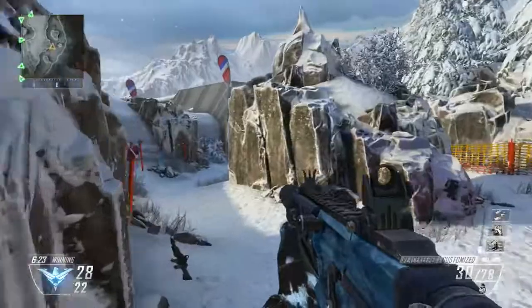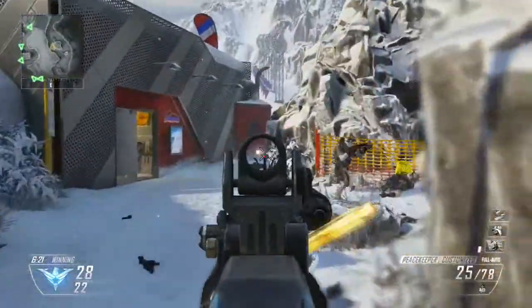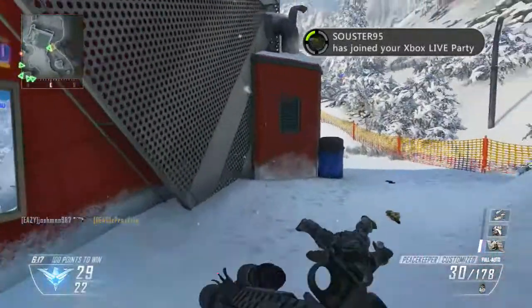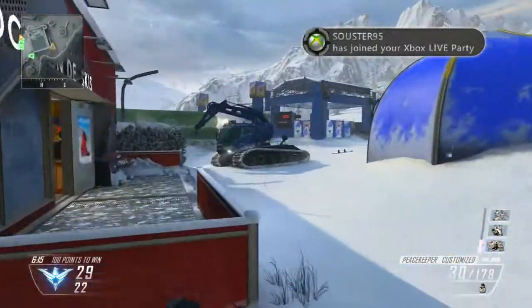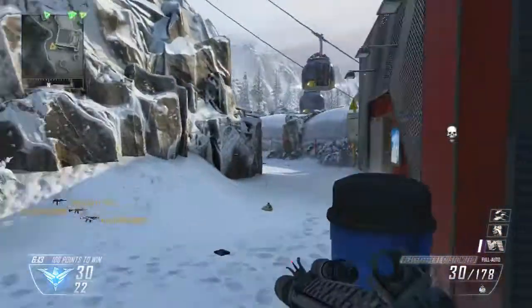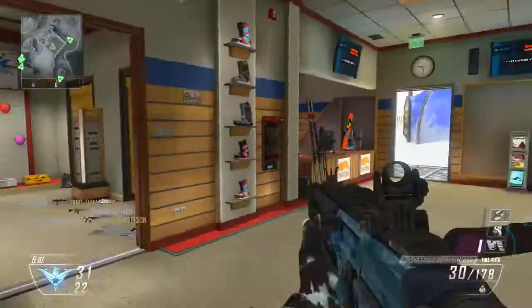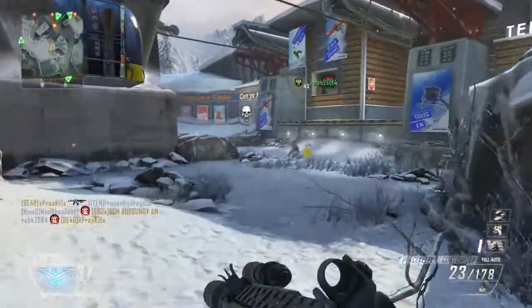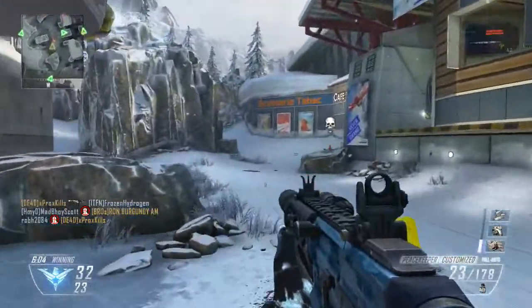The Peacekeeper actually has 720 rounds per minute, which is the same as the MSMC, a 33 damage bullet which is the same as the MP7, and it has the longest range of any SMG. I think it's getting like mid assault rifle in terms of range, which is pretty scary because it's an SMG.